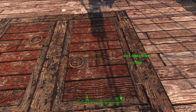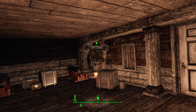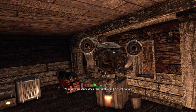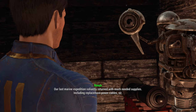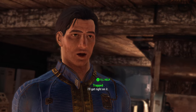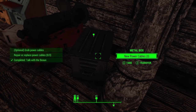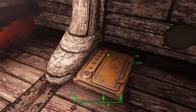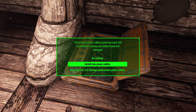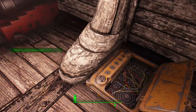Go back into the lower decks and speak to Bosnan. He will instruct you to install some power cables. Select 'Okay,' then 'I'll Help — I'll get right on it.' Behind you in a box will be a set of power cables. Take them; we will now need to install three power cables. The first one is right next to the box where you found them — open the panel and install the power cable. Note: if you have an intelligence of three or above, you can alternatively fix all cables without taking them.